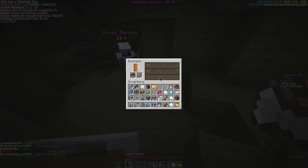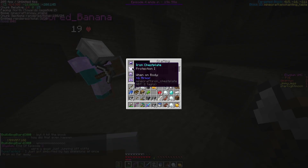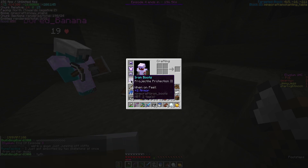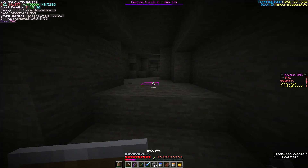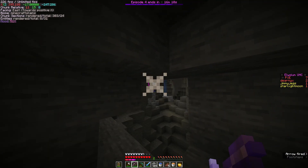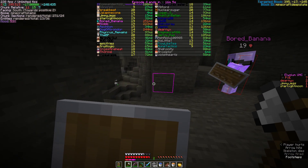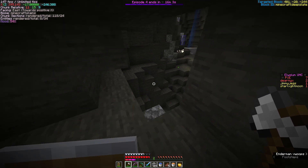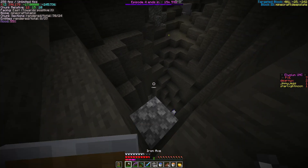I should check to see if I can finally get sharpness — can you get sharpness on the book? No, I can't even get power. The game's kind of screwing me at the moment. There's a skeleton down there with an enchanted bow. Oh no, he hit me — I was behind the wall and everything! Now I'm actually not iron man anymore. That blows.